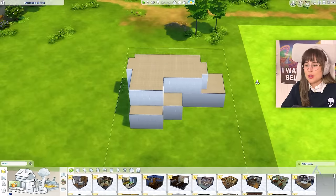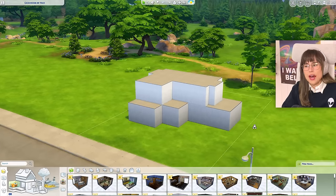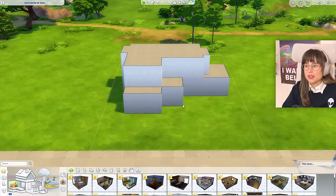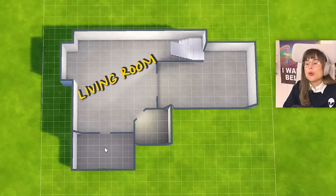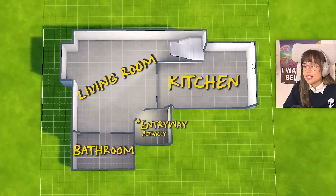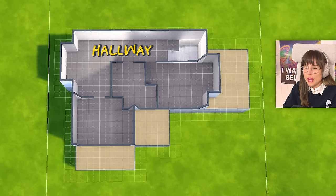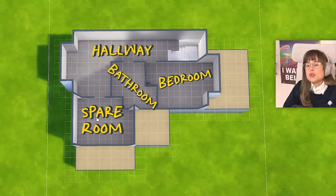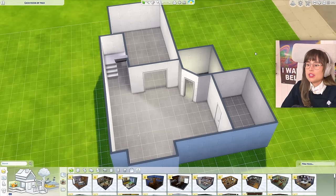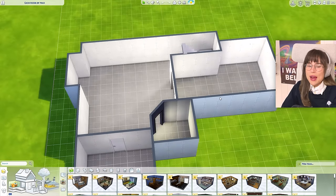I don't know why I picked such a weird shape of a house, because I have no idea what pack is going to be for the outside. Here's the inside: it's going to be a living room, bathroom, hallway, kitchen, another hallway, a bedroom, a bathroom, and an extra spare room. The only thing I put in was doors, because if the pack doesn't have a door I'm in big trouble.